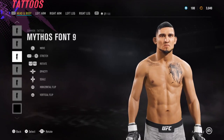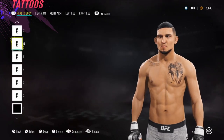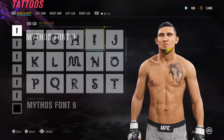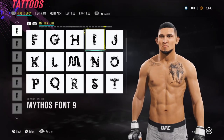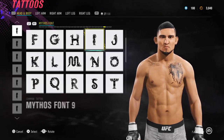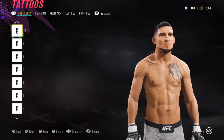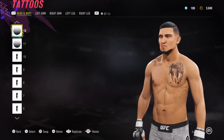He's had a few different looks so this is kind of a combination — I don't think he had this facial hair and this hairstyle at the same time, but he has had both, so I'll just combine them because it kind of works and he looks like one of the Pettis brothers. Just Mythos font number 9 all over the chin area to get that beard looking fresh.